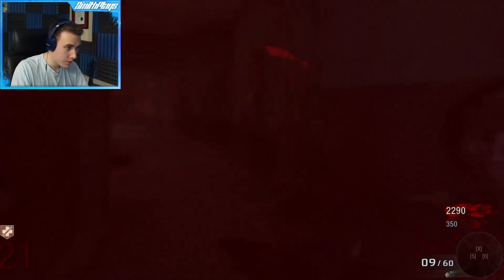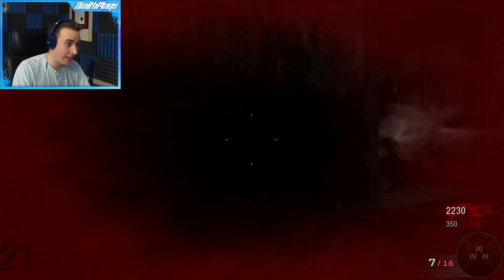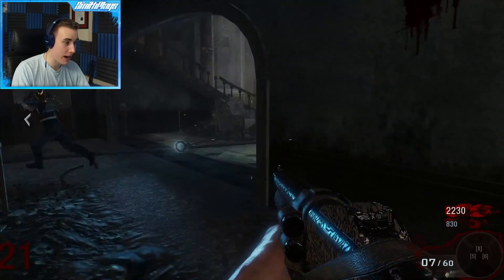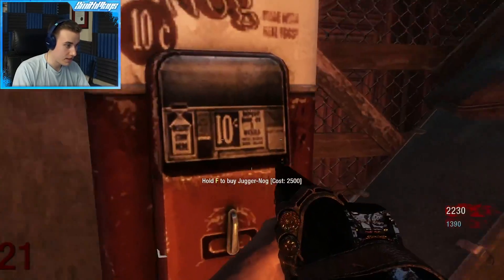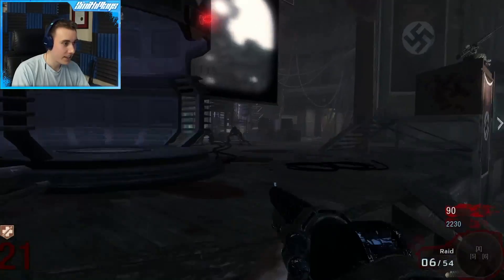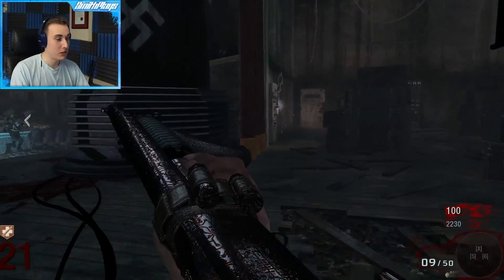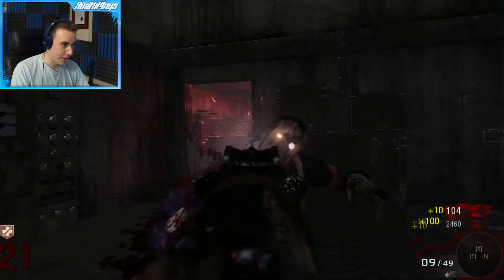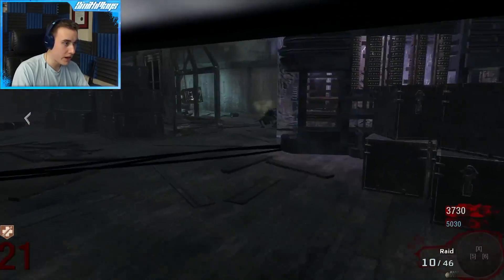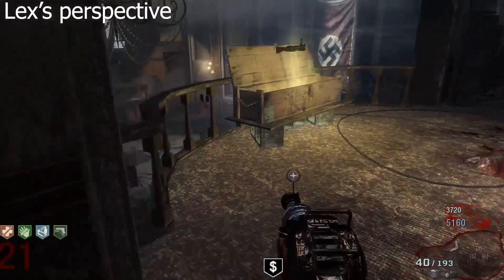I'm gonna grab the M16 — 1,200 points, easy. Three guns — I think it'll start getting faster because the rounds are going to be longer, giving more points. The M16 — pack-a-punched on round 21 — headshot didn't kill the zombie. I'm throwing a monkey. I've got the Thunder Gun and a ton of stuff. Fire sale! I got the FAMAS — perfect. Get rid of the Ray Gun, swap it for something better.